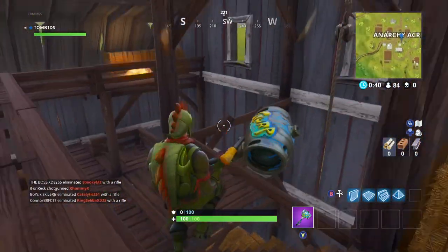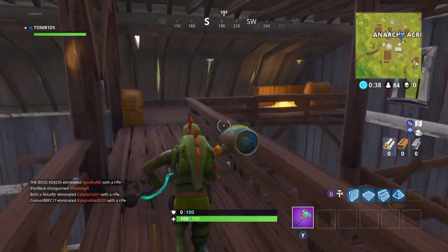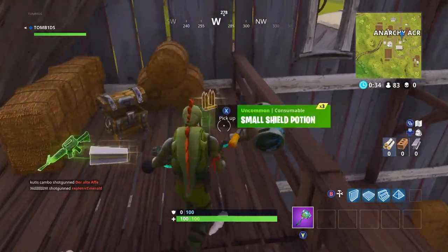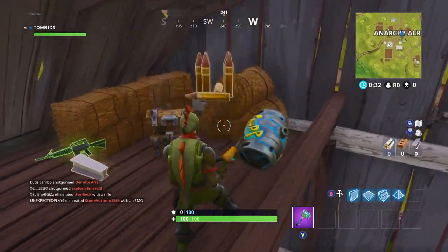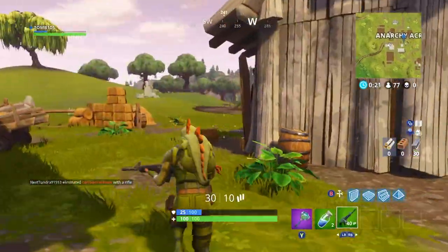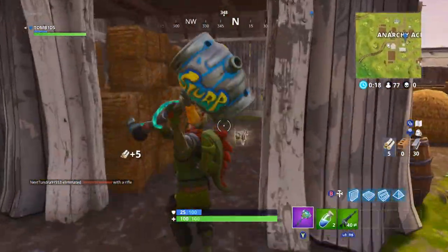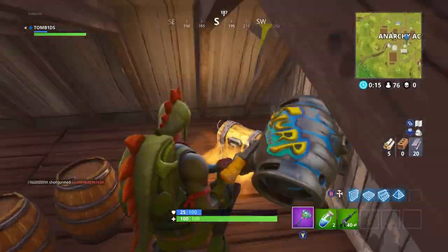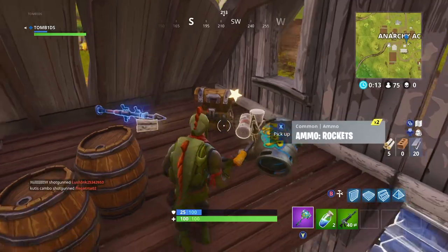Coming to a very big target — the barn — there is just one chest, and I wouldn't probably recommend going here as it's very targeted and an obvious chest. But behind the barn there is another quite big shed where if you build a stair up to the top there is a chest, which is a really good place to go.